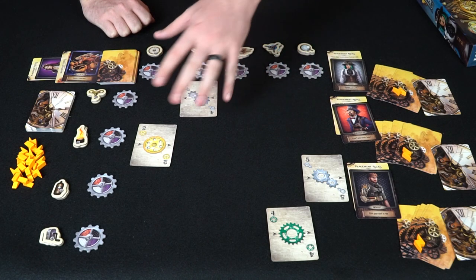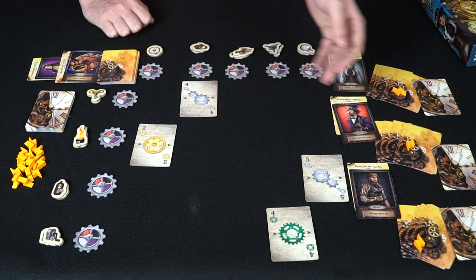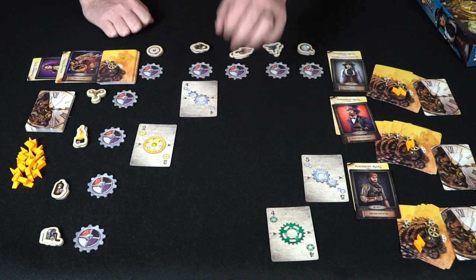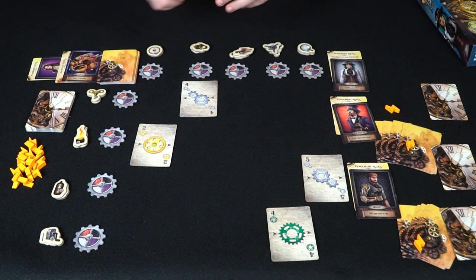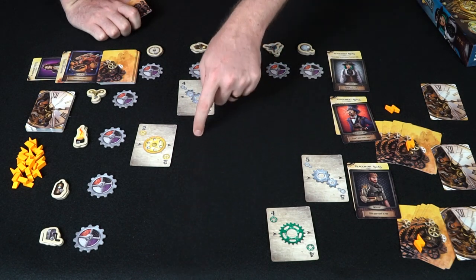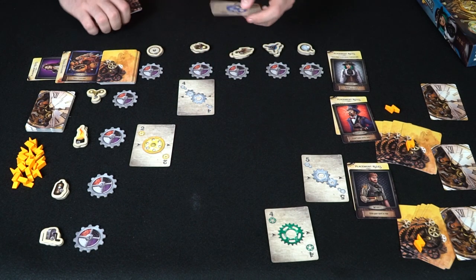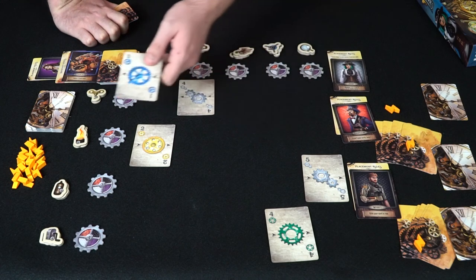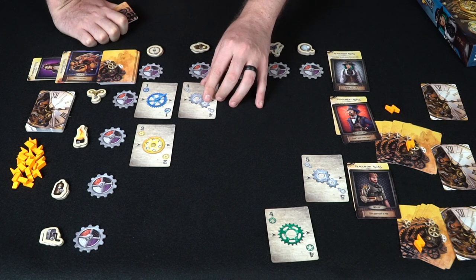To begin each round, you choose to either play a card onto the board or pass. If you pass, you're done unless you spend a spark on a subsequent turn to re-enter. Consecutive passes end the round and begin a new one. There are also optional actions after choosing a card. The first placement rule is that going down a column, you can't have more than one of the same color — no repeat colors in any column.